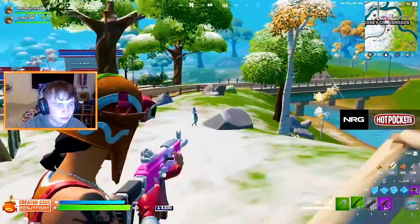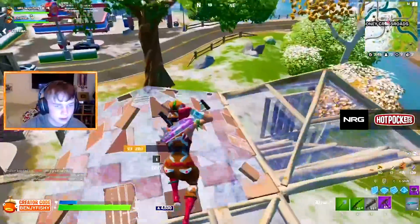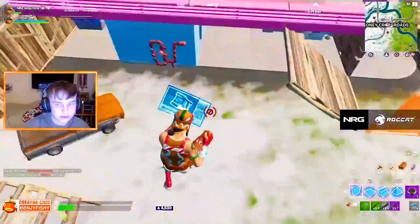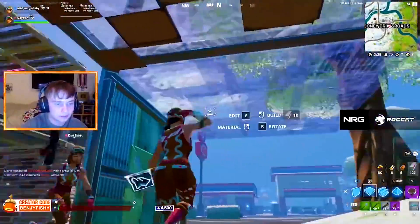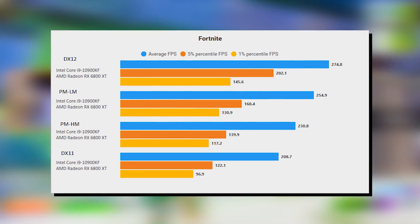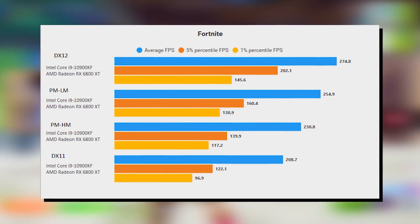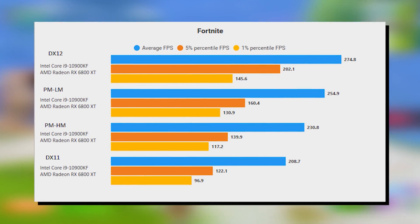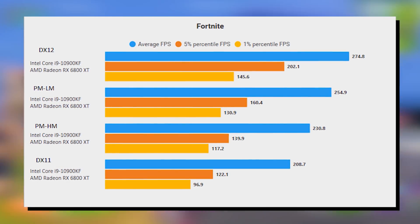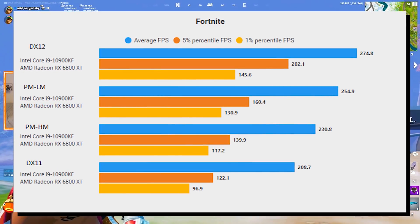First of all, we're going to take a look at the high-end PC, which is probably something above like an RTX 2060 — like RTX 2060, 2070, 2080, or the 30 series. Those are the more high-end cards on the market right now. Here we have an Intel Core i9 and RX 6800, which is on par with like an RTX 2080 or 3060. We can see that on DirectX 12 we get the most FPS, then performance mode on low meshes, then performance mode on high meshes, and last DirectX 11.